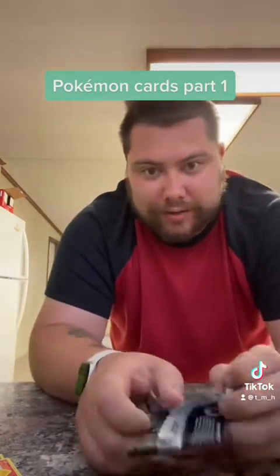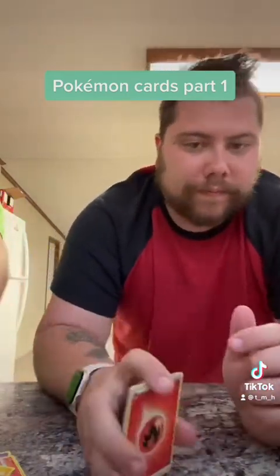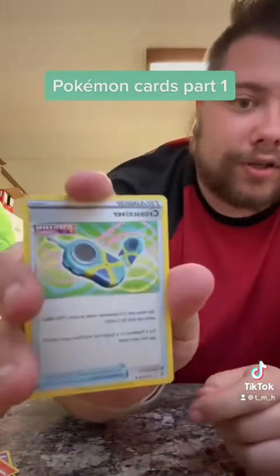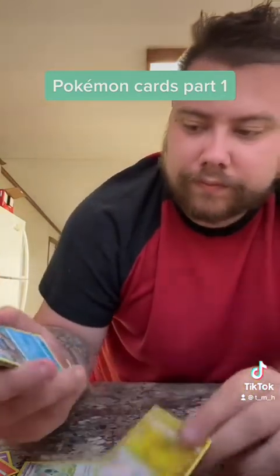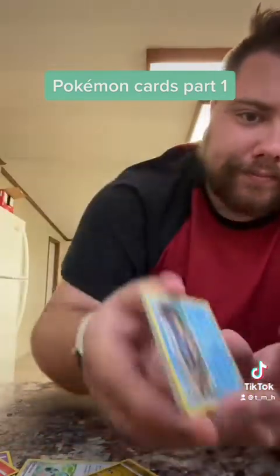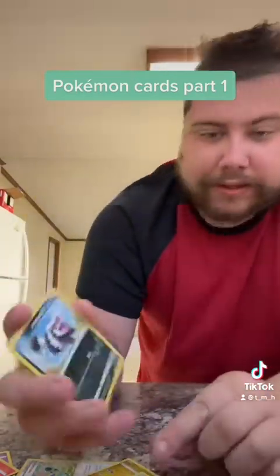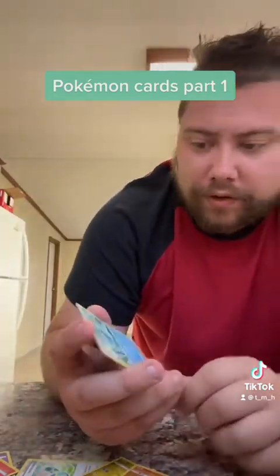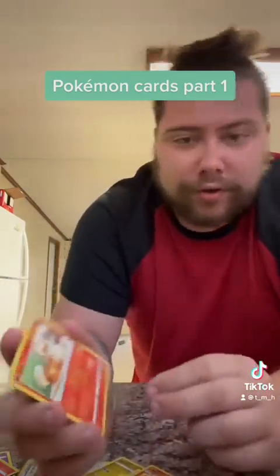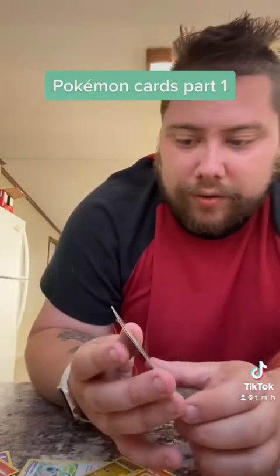Second pack is Fusion Strike. Energy, Crossover Device, Sig Glue, Crossizer, Chansey, Zig Zagoon, Mankey, Clancher, Growlithe, and a Reverse Holo Cleffy.